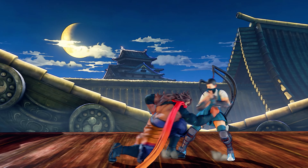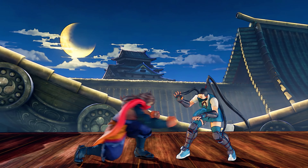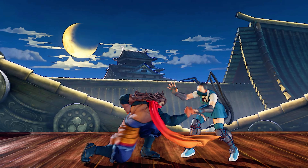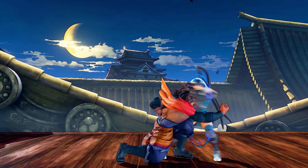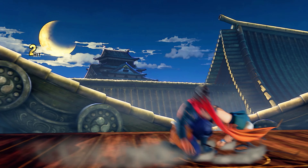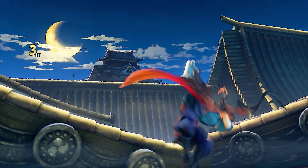When it comes to pressuring the opponent, Young Zeku's crouching medium punch is also highly effective. Crouching medium punch is one of the main pressure tools for Zeku altogether, as it keeps him pretty close to the opponent. Not only can he strike fear into the opponent, but it's also great at punishing moves that are misspaced. The follow-ups aren't huge in this regard, but the combination of decent range and speed more than makes up for its limited combo potential.